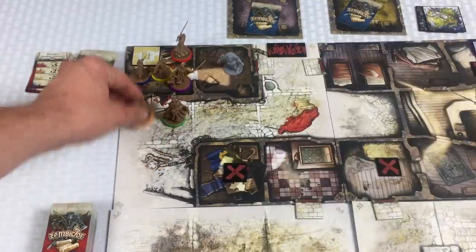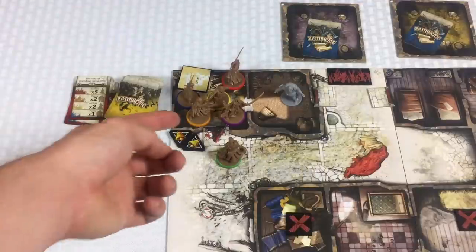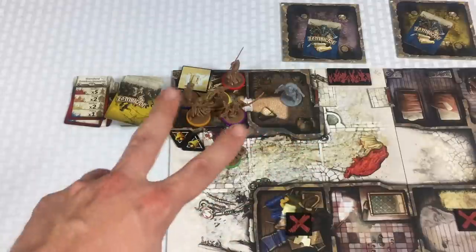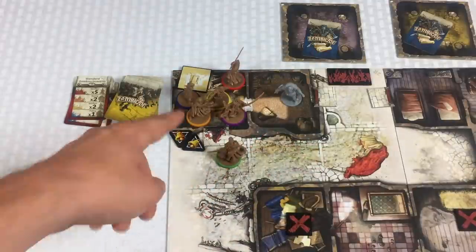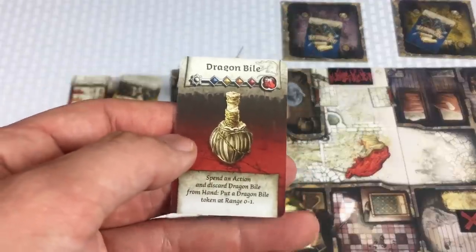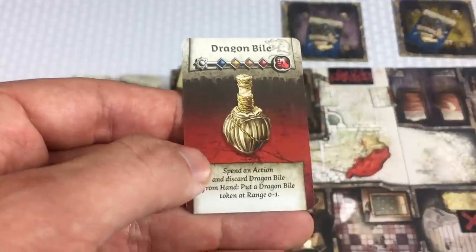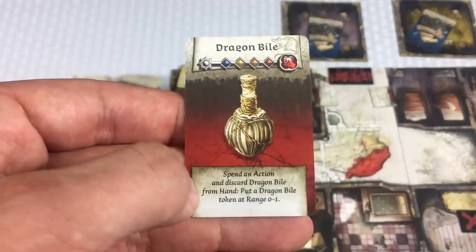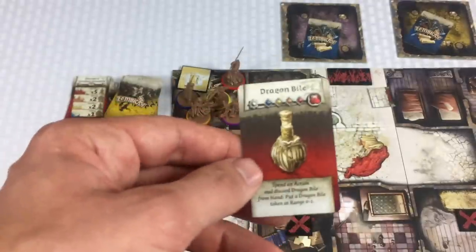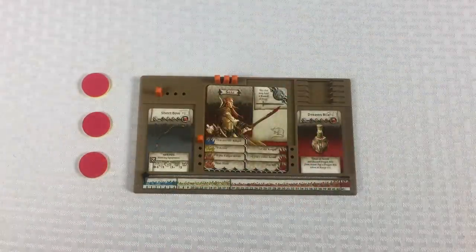Finally we'll have Silas, our ranged character, go. He moves two spaces and his final action is to search. I'm not using his ranged short bow against the fatty because it only does one damage and fatties need two damage in one shot. He searches and — Dragon Bile! Last time I played this was at the bottom of the deck, so I'm really glad to have this early. It says spend an action and discard the Dragon Bile from hand, put a Dragon Bile token at range zero. He's going to hold onto that.